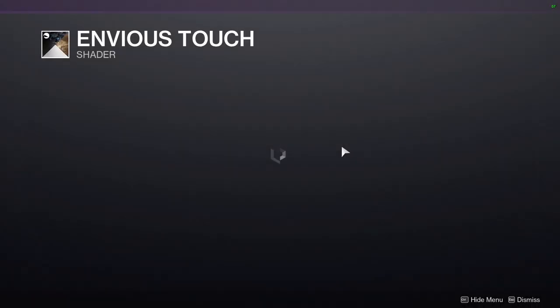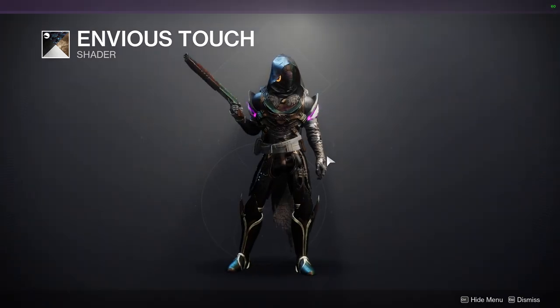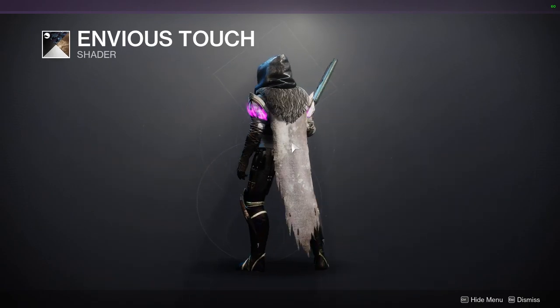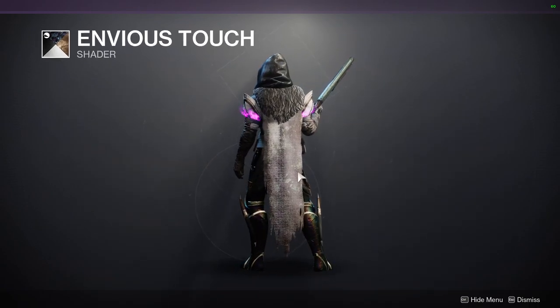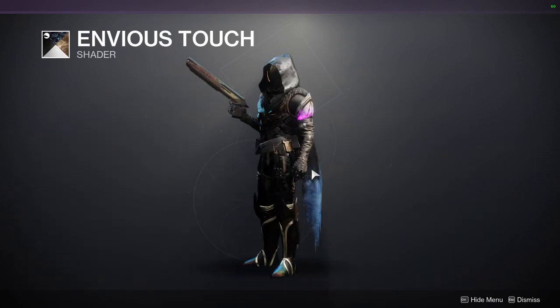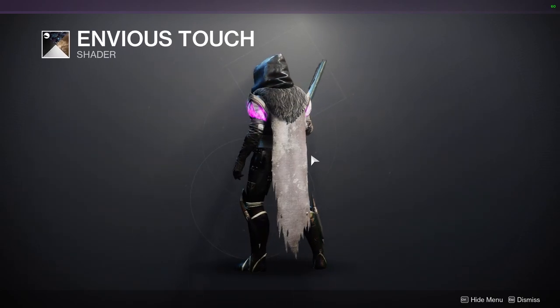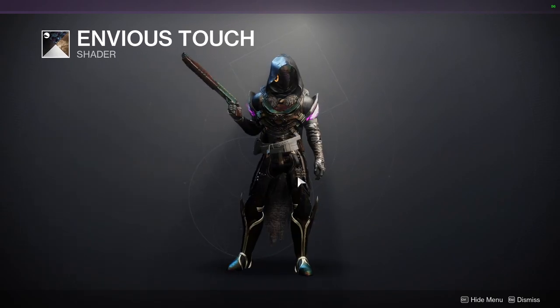So the first one is Envious Touch. This is a really good shader if you're going for a really cool texture on armor. The only negative is you'll get this linen white texture and the color white, which is unfortunate because as you guys can see, everything is dark as hell, and then when you get the white, it just kind of throws it off in my opinion.